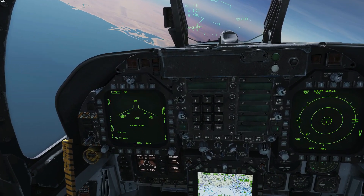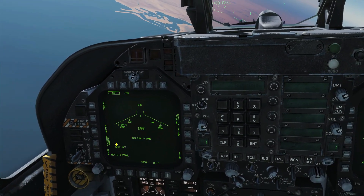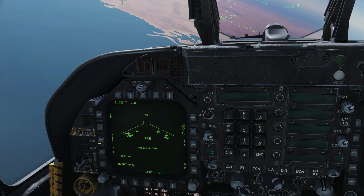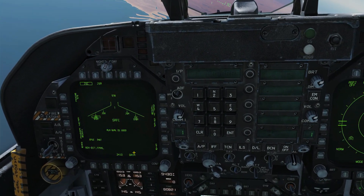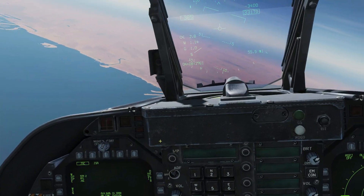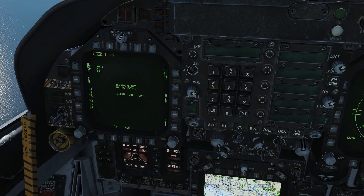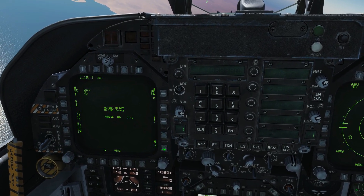At 7.5 minutes our alignment quality is good, so we're ready to use the JSOW C. Going through the usual motions: mode is already set to PP for pre-planned. E-fuse we're turning on as instant. Going to our JSOW options, we'll change the quantity — firing both at the same time since we've only got one target. Selecting station 2 and station 8.